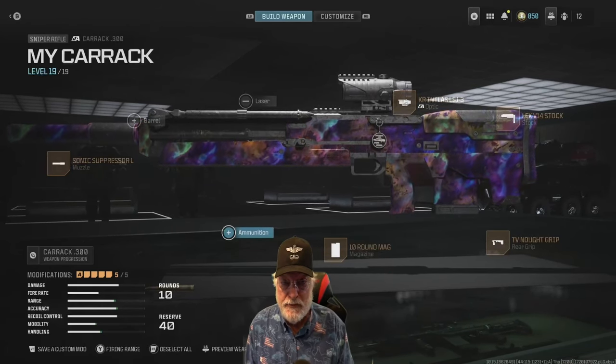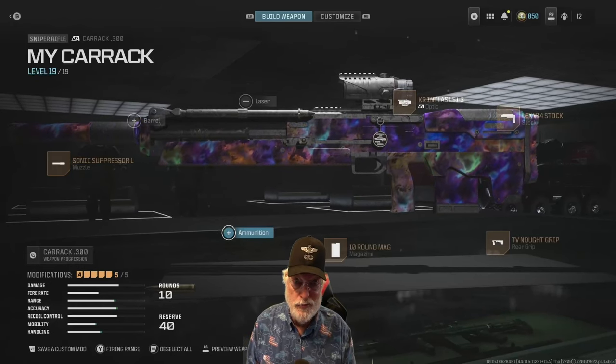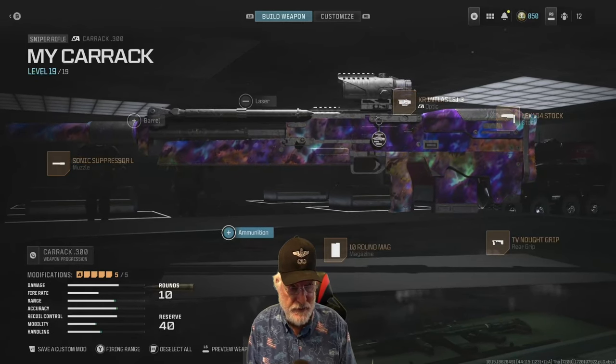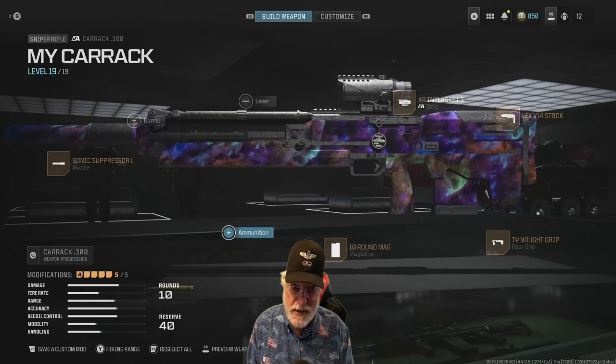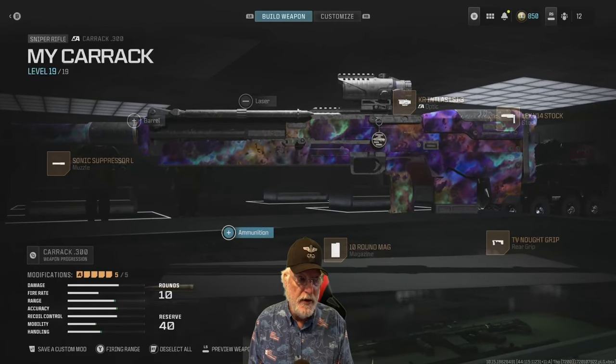In season four, the Carrick came out with some changes. A Carrick is a four-masted old ship from the 14th and 15th century, and this gun is about like a sail ship that goes slow and is old. But let's see what they said in the patch notes.